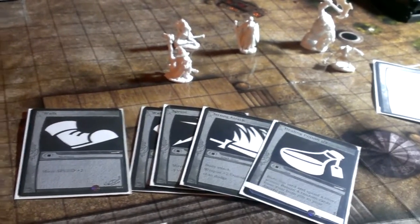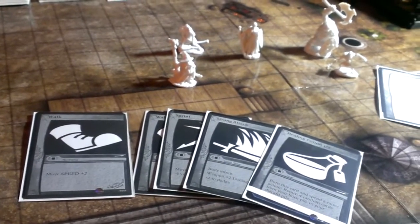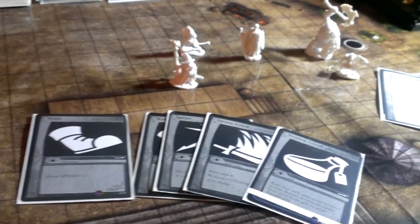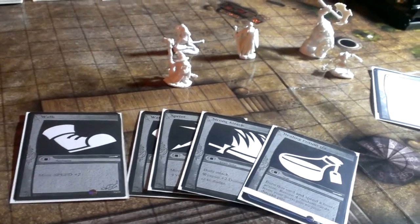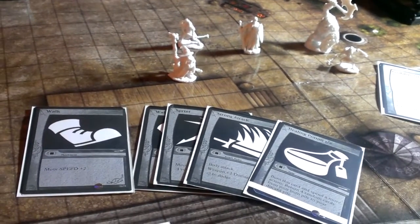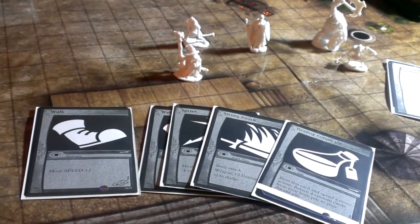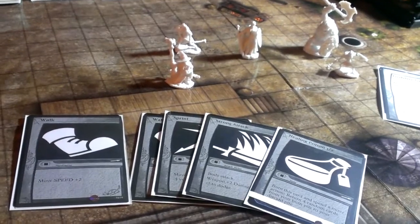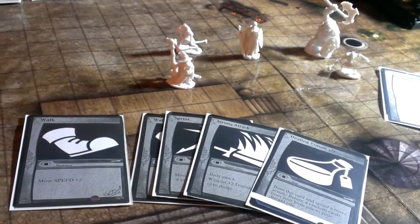How a turn works is that at the beginning of your turn, everybody's going to refresh back up to five cards, and they're going to start taking actions one at a time — first player takes an action, next player takes an action — using cards or using abilities. Then at the end, they're going to decide altogether that the heroes are done taking actions, they've used all the cards they want to, and they're ready for the DM player to move the enemies. The enemies are going to take their movements, do their attacks, and then it's back to the heroes again, where they refresh, get all new cards in their hand, and start going again.